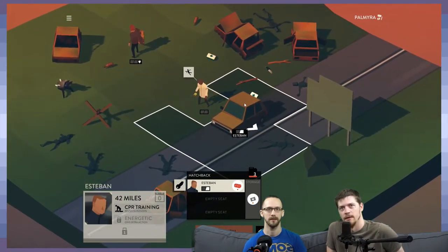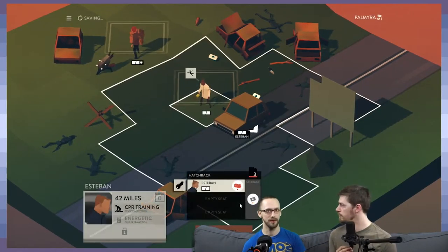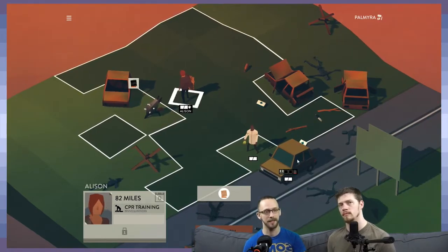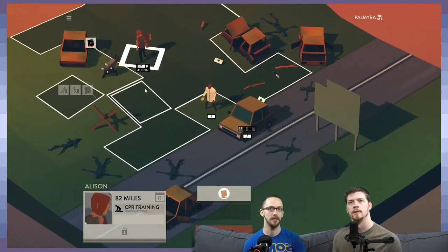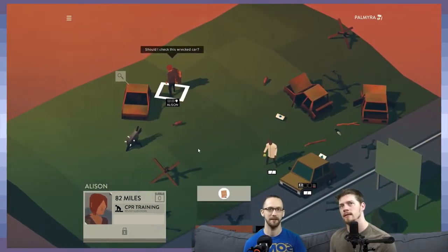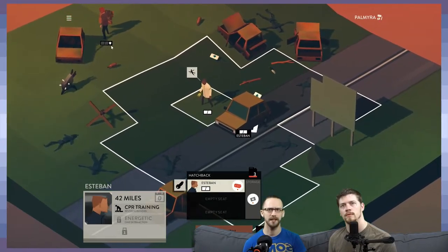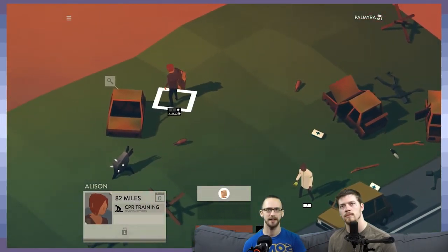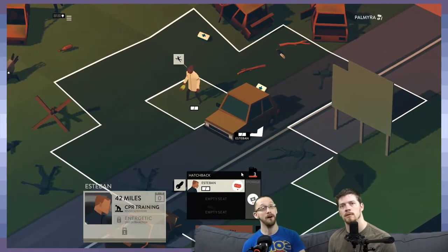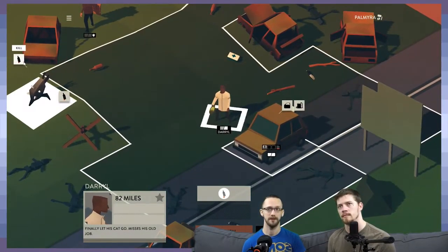Can you get out of the car once you get in it? Yes, but that takes another action. If you're in the car you're a little safer — you tend not to attract enemies unless they're already adjacent to you. Here, I'll show you the shove mechanic — boom, done. The car also adds defense. You can see this little shield icon on this guy, meaning I'm getting an armor bonus. There are some armored cars, so that's what that means.